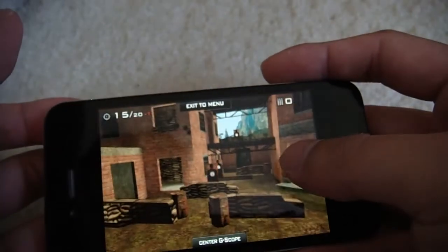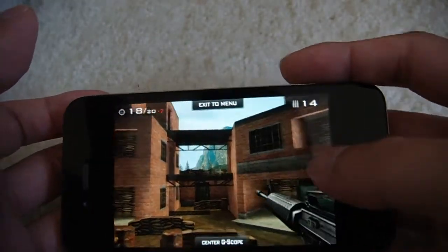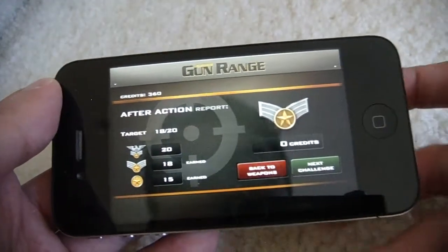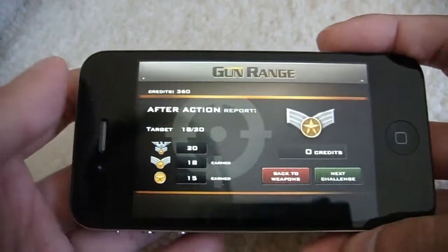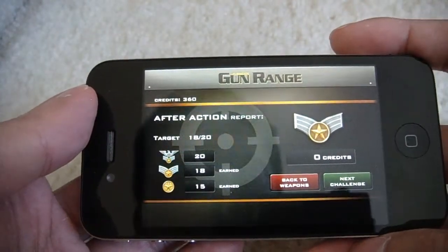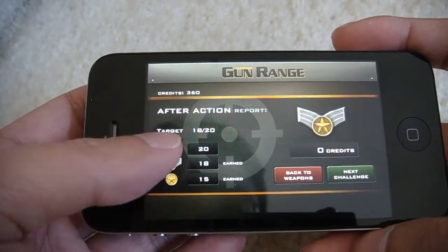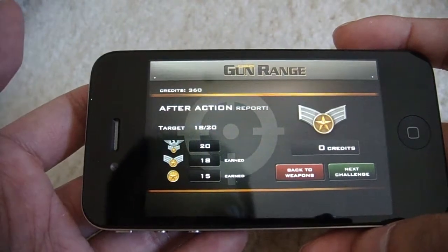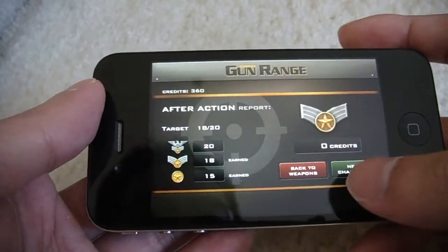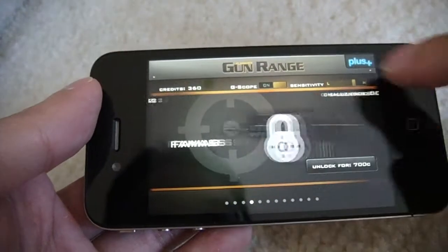One of the best ways of playing this game is actually employing a little bit of spraying and praying, because at first I tried tapping on each target once as it went up, and it gets to be very challenging if you do that. But as you can see here, I got 18 targets, so I guess that's the equivalent of a silver medal right there. You'll get credits for placing higher and higher, and you can use these credits to unlock more guns.